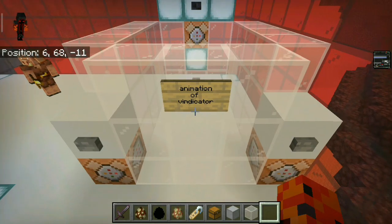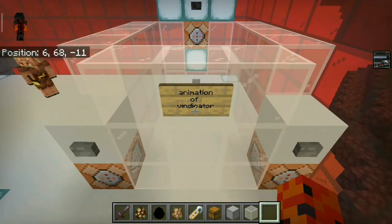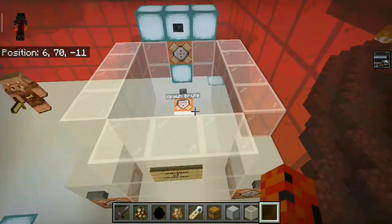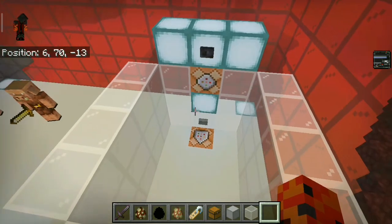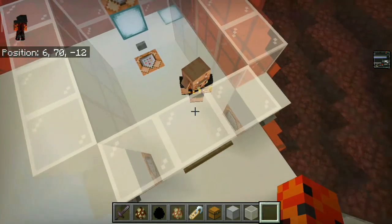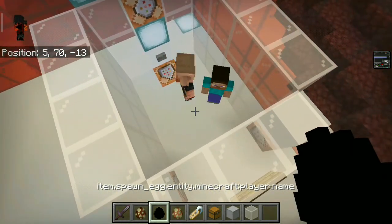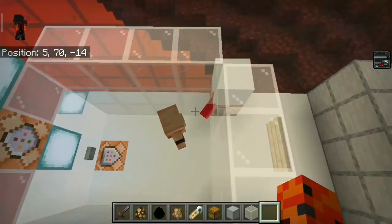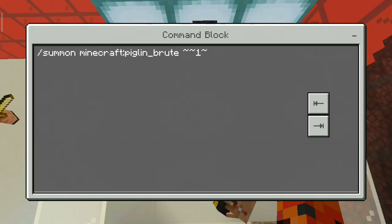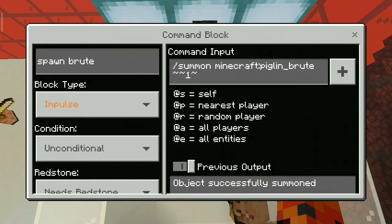They also changed the animation of piglins and piglin brutes — specifically the unarmed piglin brute, which is a piglin without an axe. So in case you didn't know, they changed that animation. Also as a quality of life change, when you use the summon command you now have to type 'minecraft:piglin_brute', whereas for normal piglins you just type 'piglin'.